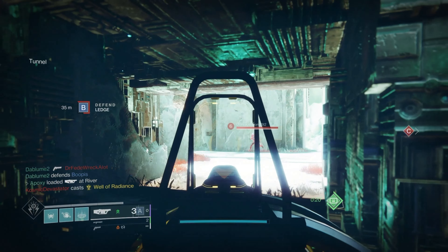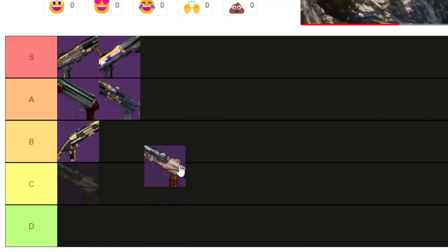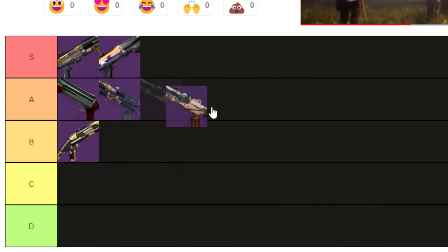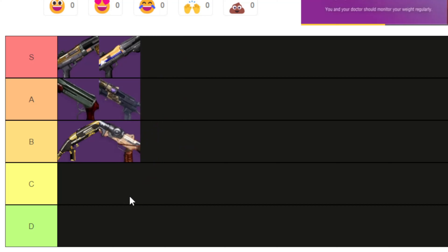I have a couple thousand kills with mine and it's definitely one of my favorite primary shotguns to this day. I'm not going to have any bias for my Reese Walker — it is a really nice lightweight shotgun, but it is not S tier. If it ever has the option to be crafted, maybe A to S tier, but for now I'm putting it in B tier. It could be better but I'm just so used to using it.